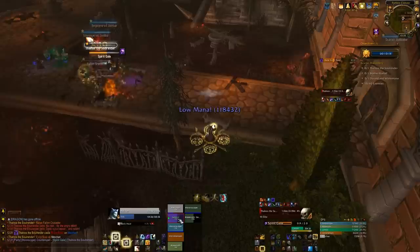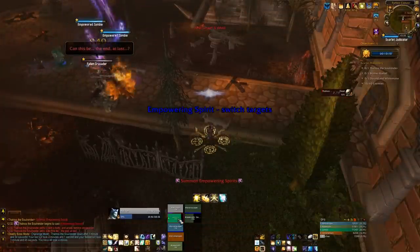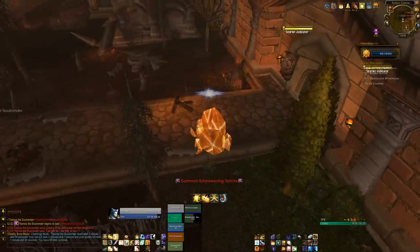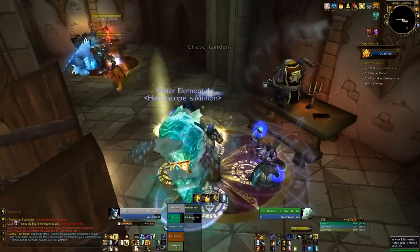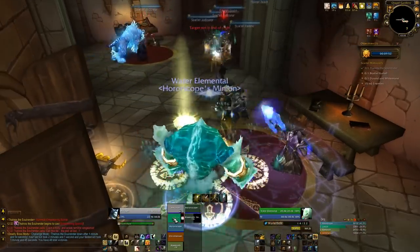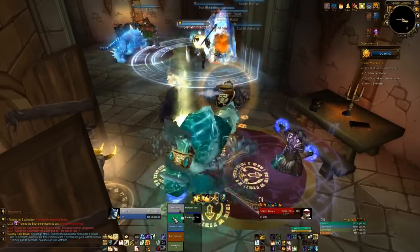I can't use Guardian Spirit here because I need it for the next group - the next group of trash is pretty scary. You've got a couple of options: you can pull them out of the doorway or fight them inside the room. We pulled them out for quite a while but then started fighting inside and it seemed to work a lot better. There are a couple of neutral guys; our tank picks them up first, puts his tiger on one, then grabs a patrol from around the corner.